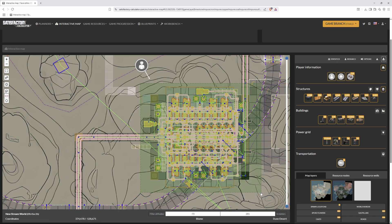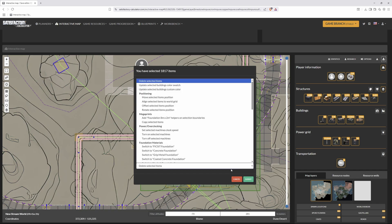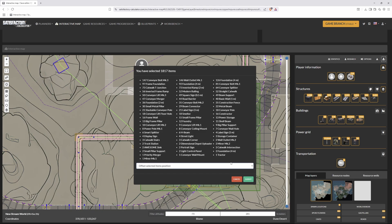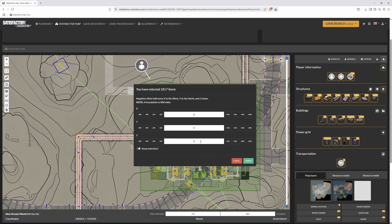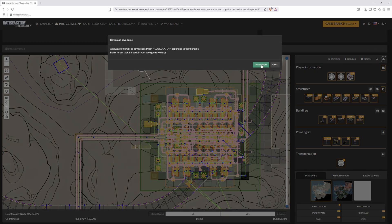The next thing we're going to do is take the rectangle selection tool and drag a box around the whole factory. This is going to affect some of my bridge and my loading station, but that's a lot easier to fix than the entire factory. We're going to click 'offset selected items position', and once this window pops up we need to add the difference between our reference and our temporary foundation — that was 250, in what I guess we're calling millimeters. We click submit and once it's done you're going to hit 'download saved game' and click save.